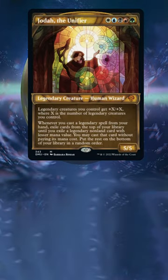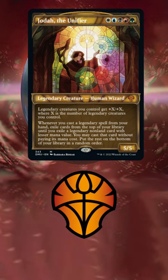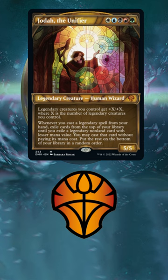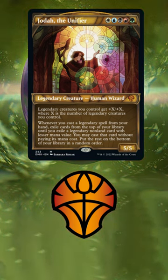Are you looking for ideas for some new commanders in Dominaria United? Jota the Unifier is a Wooburg commander that is a 5/5 legendary creature human wizard. Legendary creatures you control get +X/+X where X is the number of legendary creatures you control. Whenever you cast a legendary spell from your hand, exile cards from the top of your library until you exile a legendary nonland card with lesser mana value. You may cast that card without paying its mana cost, and put the rest on the bottom of your library in a random order.